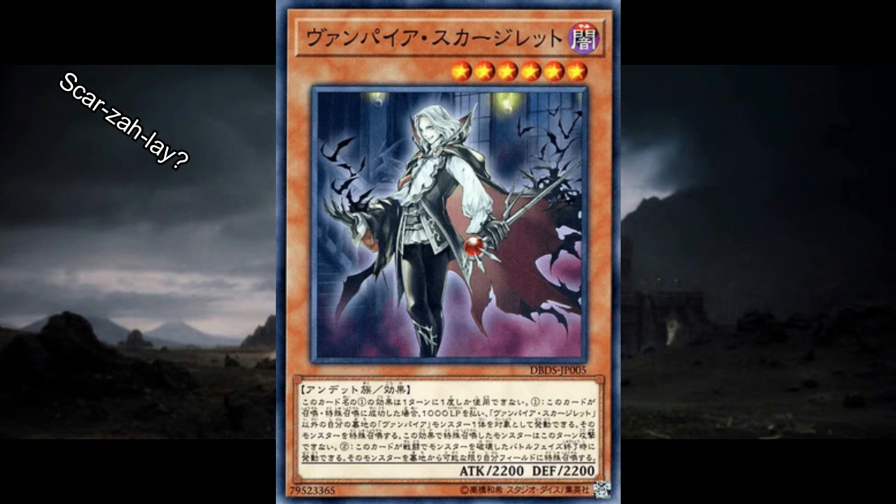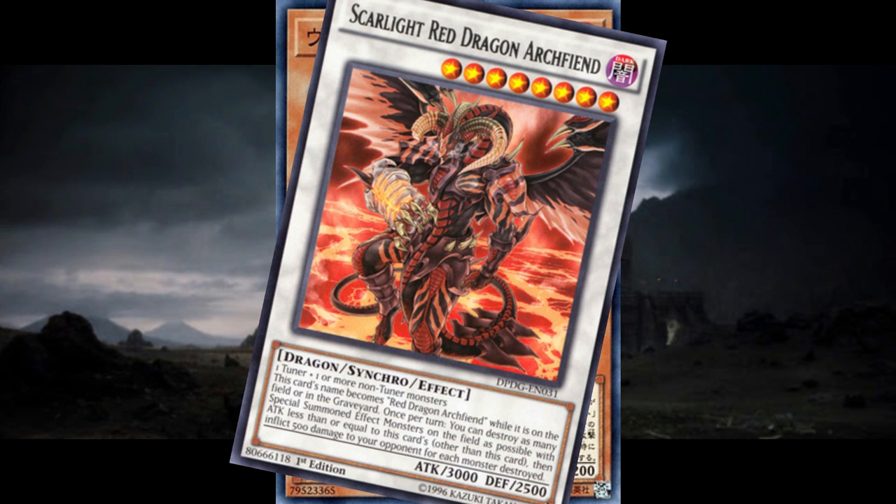Vampire Scarlight Red Dragon Archfiend is definitely one of my favorite new vampires. When he's normal or special summoned, you can pay a thousand life points to summon any other vampire from your graveyard, though it can't attack that turn. This is by far the best way to trigger your searchers — you can summon Familiar or Brood to fix your hand, or grab another level 6 vampire to go into the deck's boss monster, which is super impactful. Unfortunately, since it only summons from the graveyard it's still a little setup-reliant, but once you get into the mid-game this becomes an amazing card to summon off of Mizuki.